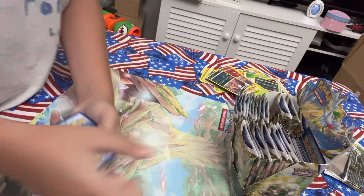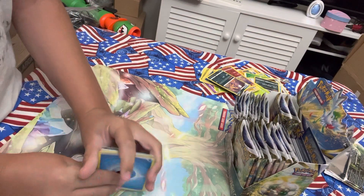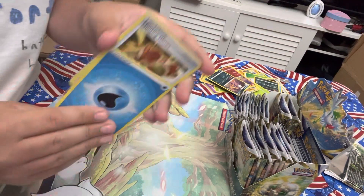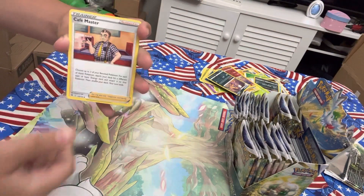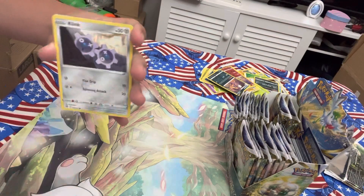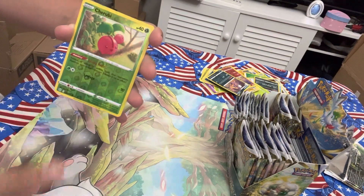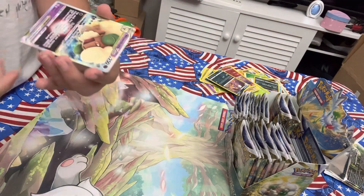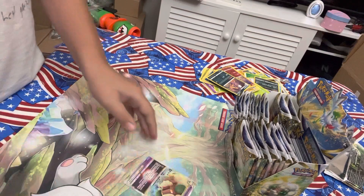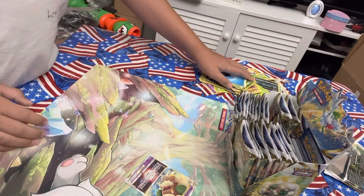I'll give one code away. Here you go. Let's do four cards to the front. Water Energy, Hunting Gloves, Vibreva, Cafe Master, Sneasel, Klink, Spiritum, Ixu, Impedum, Cherubi — ooh, Whimsicott V-Star! Nice. All right, thanks for watching, and have a great day.